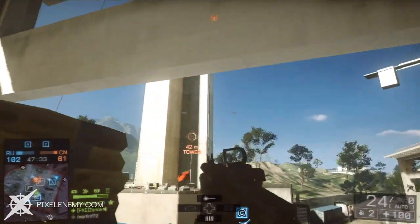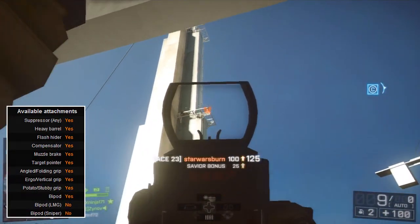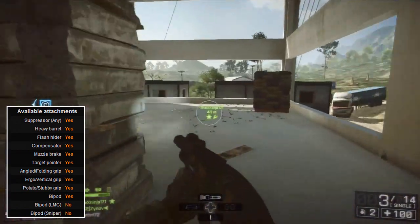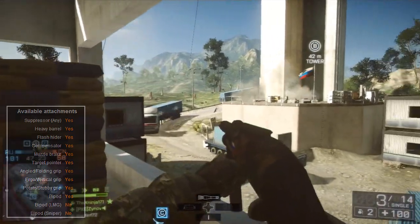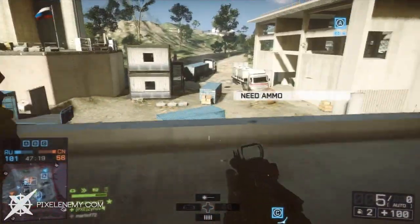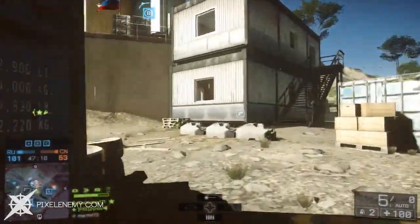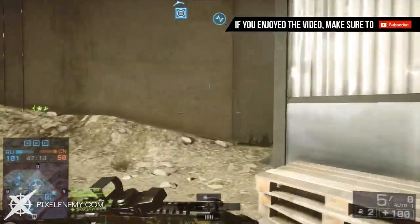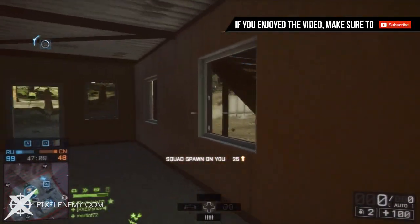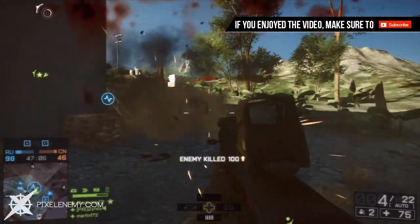Moving on to the recoil patterns — the vertical or upward recoil is 0.36. As for the left, it is 0.15, and the right is 0.25. To sum it up, this weapon kicks up and can sometimes deviate to the left or right, but tends to go towards the right a little bit more. If you want to control your muzzle drift, I suggest putting on the compensator barrel attachment. If side-to-side muzzle drift does not bother you too much, you can always attach a muzzle brake along with a grip of your choice to lower that vertical recoil.